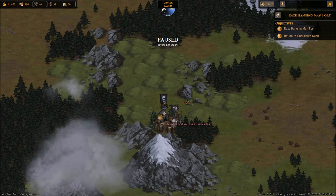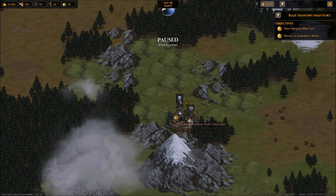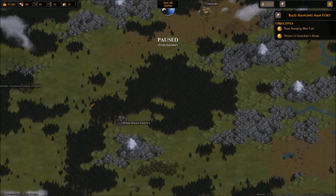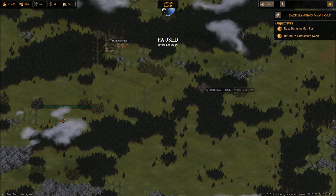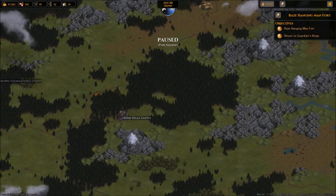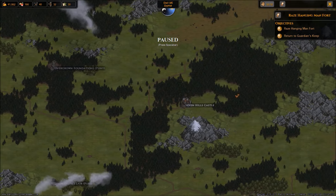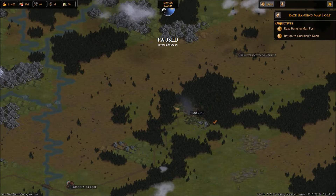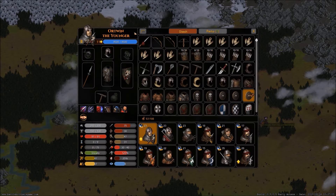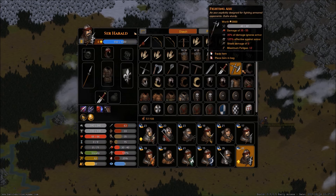Welcome back to Battle Brothers where the clock is ticking to the new update — pretty jazzed about it. We've been doing a lot of fighting off camera. Last time we were near an orc camp, then went after a graveyard with ghouls and zombies, got some XP, fought a bandit group, and then took out another graveyard full of ghouls up here. Nothing special — all we got were some teeth, but we got levels.